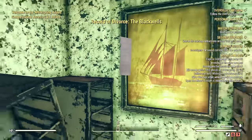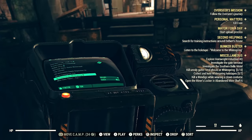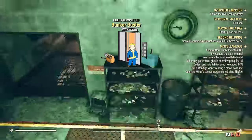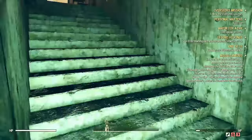Behind that painting on the right, we're going to find a key card and another holotape. We're going to play the holotape — it's the White Springs welcome tape — and that's going to end Bunker Buster and start 'One of Us,' which means we're going to be joining the Enclave.